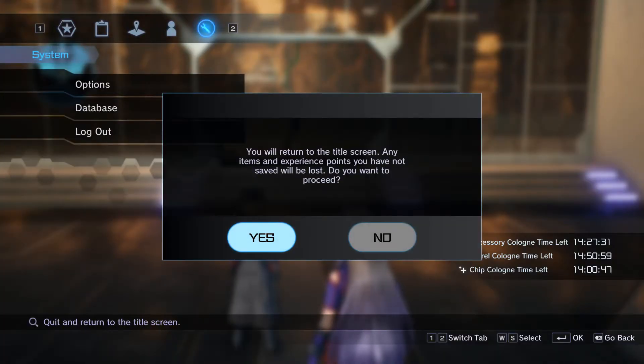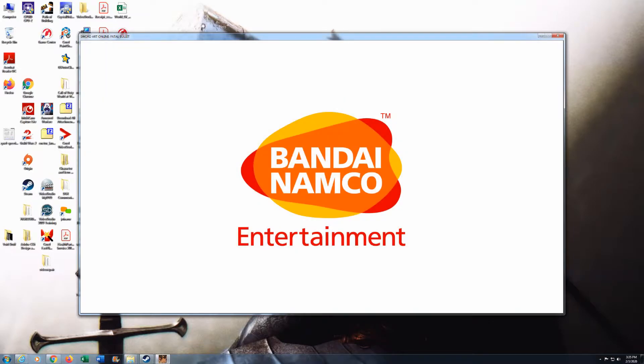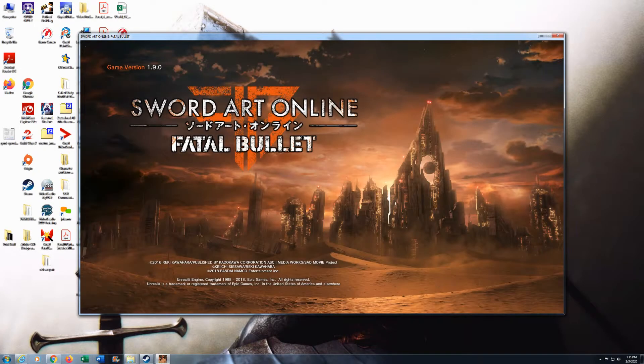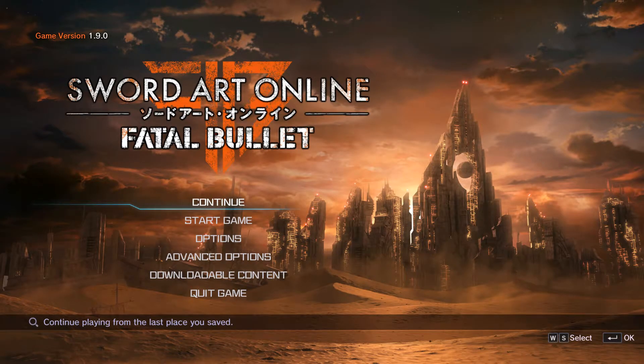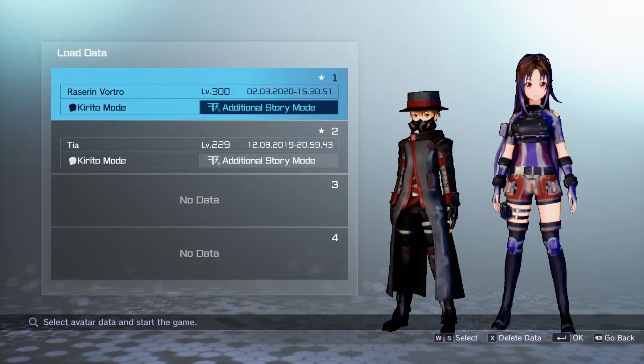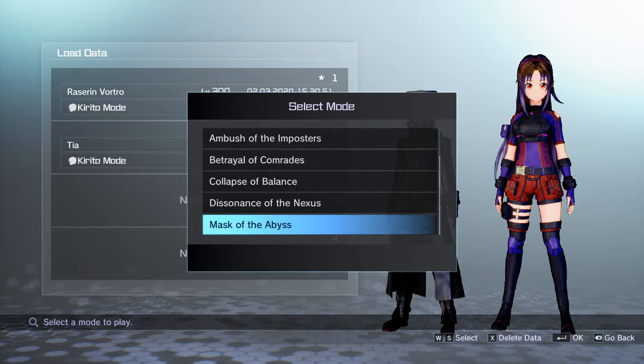With that, let's get started with the story mode. This is a completely free update, so you can probably play this without any of the DLCs. If you do need one, it's probably just Dissonance of the Nexus purely because of the White Frontier area, and that's it.